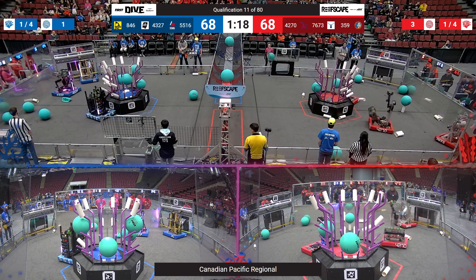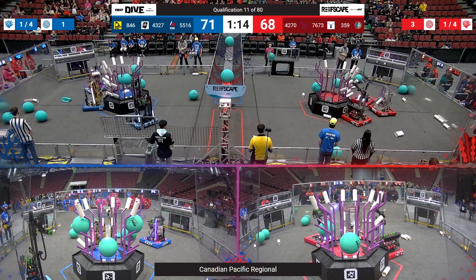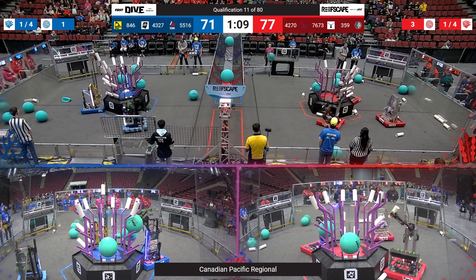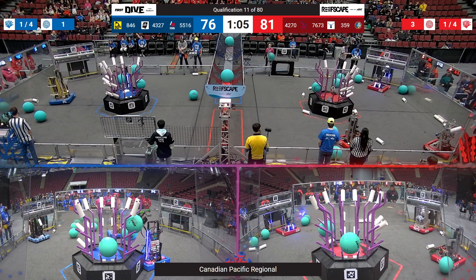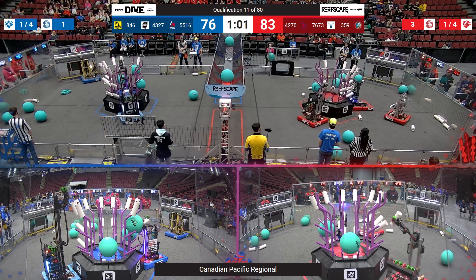42-70, Crusaders trying to latch one on, but it bounces right off as they put their Climber on the ground. Lining it up. There we go. Second time's the charm. Minute left, and it's still neck and neck, 72-71. Red Alliance bringing it closer in their lead from 42-70, placing that Coral on the second level.